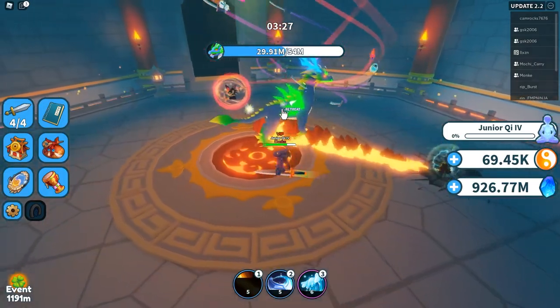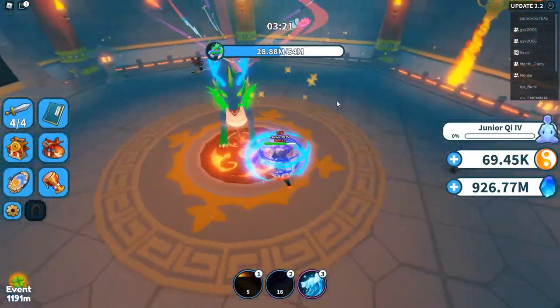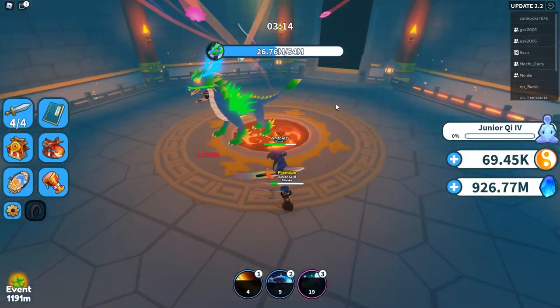What this does is take the pressure away from the junior key threes and twos, who will be struggling in there quite a bit, because the health that they have is only 1 million and 4 million, which is a lot lower than your junior key four. And the boss in there does a ton of damage.